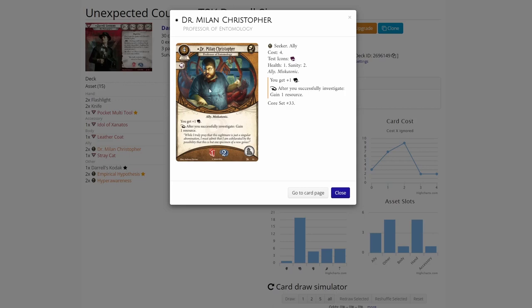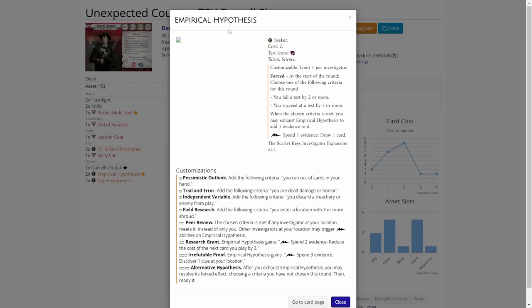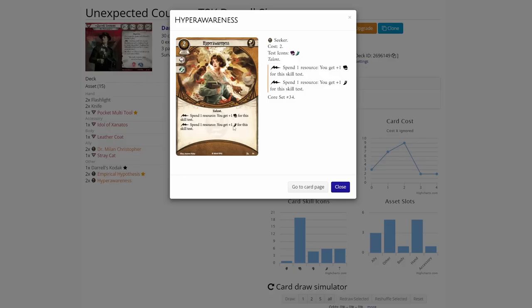Dr. Milan Christopher is a staple from the Core Box, and I am playing this playthrough without any taboo, so what you see is what you get with Dr. Milan Christopher this time. He also boosts your main stat of intellect to six if you get him into play, which is really strong. There is one copy of Stray Cat just in case we hit a situation where we really need to evade an enemy. An Empirical Hypothesis is here just to accumulate some evidence onto a card so that Daryl's Ruined Film Signature Weakness won't hit as hard. Hyper-awareness is good because it boosts your two strong stats even more, so you can pass evasions and intellect checks when investigating.